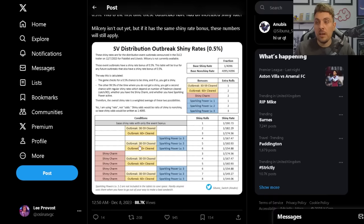With just the shiny charm, the base odds before knocking any out is 1 in 174. With the shiny charm and 30 to 59 cleared you get 1 in 167, and with the shiny charm and 60 cleared you get 1 in 160. With the shiny charm plus sparkling power level 3 at the start of a mass outbreak you get 1 in 154. With shiny charm, 30 to 59 cleared, and sparkling power active it's 1 in 149, and the maximum odds - shiny charm, 60 knocked out, and sparkling power level 3 - gives you 1 in 144.